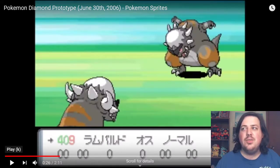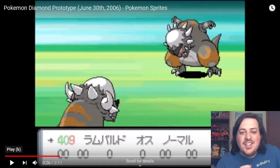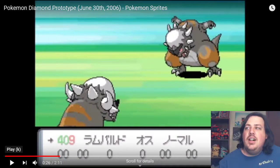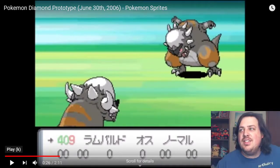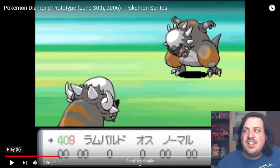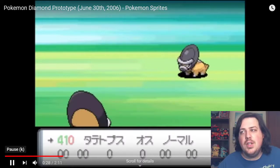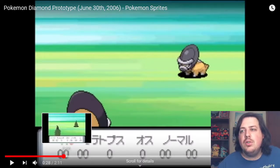But Rampardos is the one that — look at this thing! This is such a hilarious looking Pokemon. I'm glad that they changed it, because this thing looks like it's cricked its neck trying to get in that position. I think the Rampardos we've got now actually looks a lot better than this form of Rampardos. And then there are some more similar-looking Pokemon.